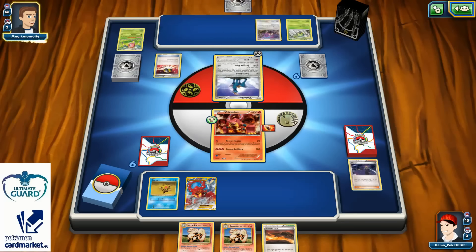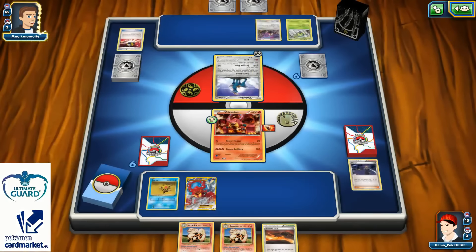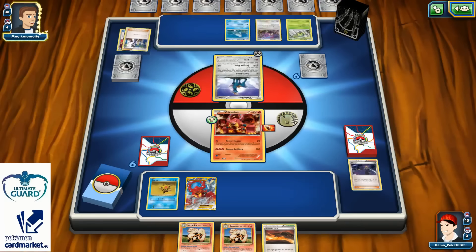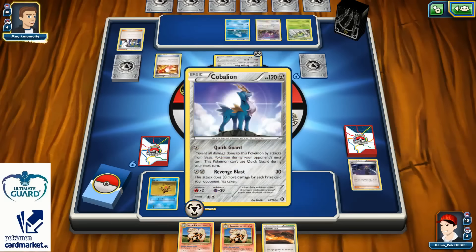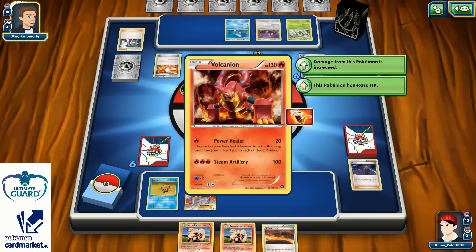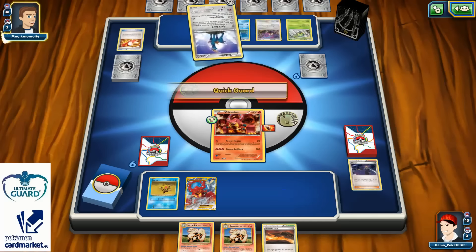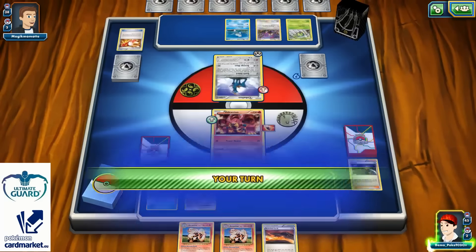The good thing is that my opponent already discarded one Puzzle of Time. Ultra Ball for Remoraid — let's see what the last card in his hand is. Sycamore for seven? That's just a perfect start for him. He already has Spinarak, Red Card, and Remoraid in play. More than that, he can even Quick Card, and next turn I'm not going to be able to use my Power Heater even if I have energy. I can attach energies but I can't deal damage to Cobalion — that's the problem.